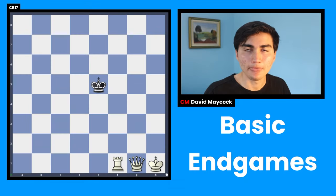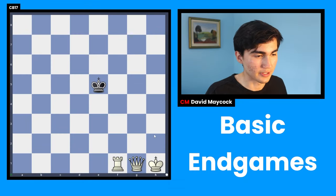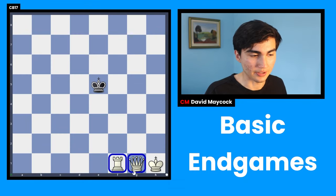Hello everyone and welcome to Respectful Dave, your chess teacher online. Today we're going to talk about basic endgames. The first endgame we're going to look at is the one where we have an extra queen and an extra rook.